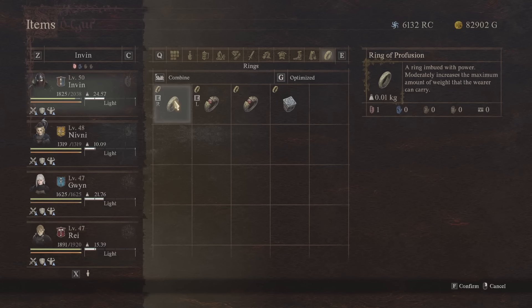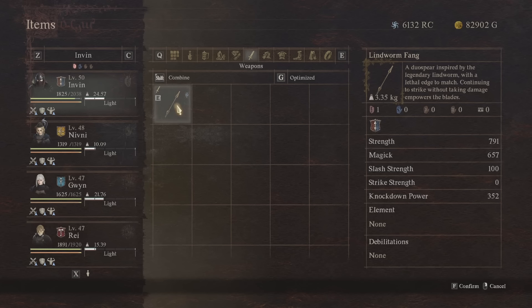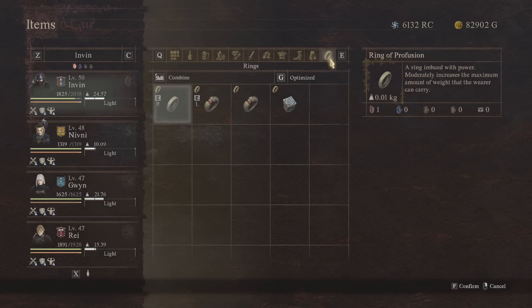In terms of rings, I'm running the Ring of Profusion, which moderately increases the maximum amount of weight the wearer can carry. I personally like this as it makes my class run a little bit lighter — as you can see I'm in the light category even with a fair few curatives on me. I also have the Ring of Vehemence, which means the wearer's attacks are more likely to stagger and knock down foes. This is really useful especially if you upgrade your weapon with Dwarven forging to make the knockdown power higher.